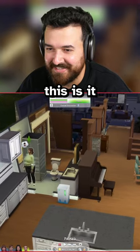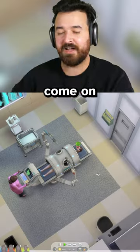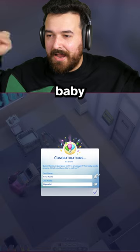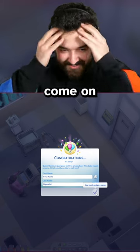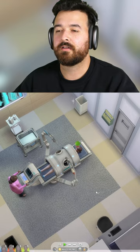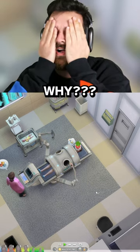Okay guys, this is it. Get those fingers crossed. Come on Sims 4, don't let me down. We got one baby - it's a girl! Are we gonna get twins? Okay, we got twins - it's a boy! Come on... no, no. Why?